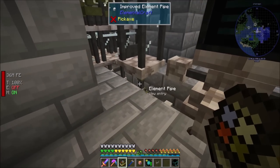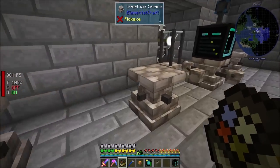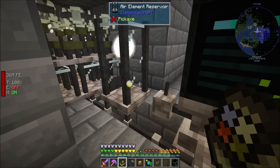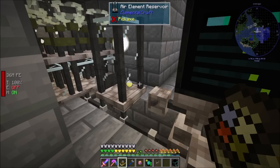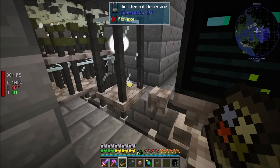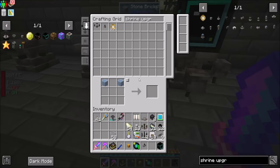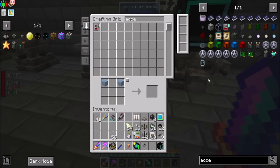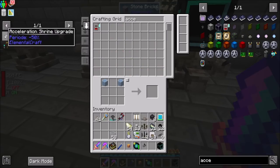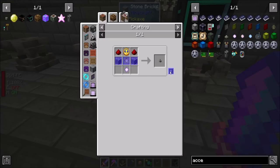Hopefully a single element pipe will be able to supply all five of these overload shrines. If not, I'll extract from multiple sides of this dude. I think it's wrapping up. Hope you guys enjoyed the episode. We'll come back next time and have 16 more acceleration shrine upgrades — I'll just be making more of those. All right, for now, double point sign off. Take it easy.